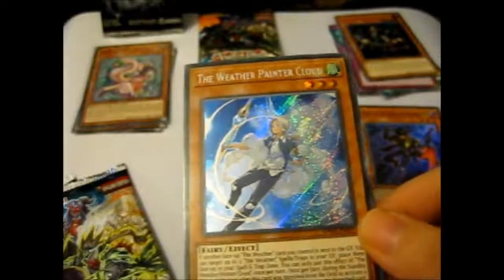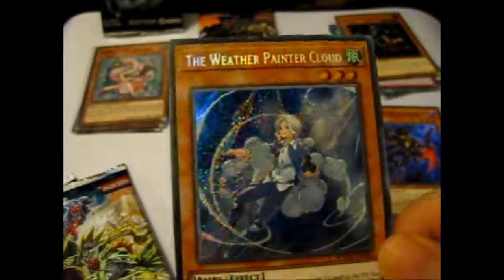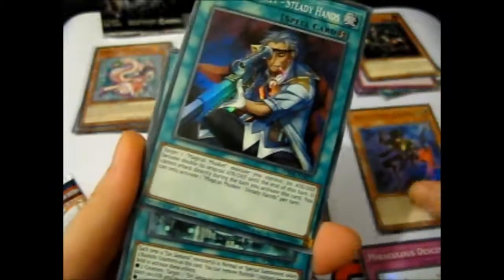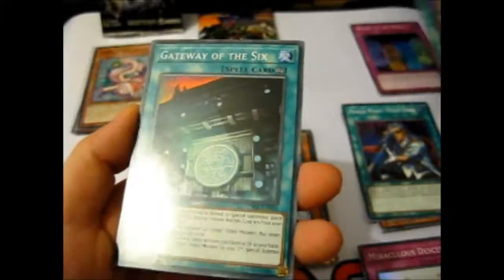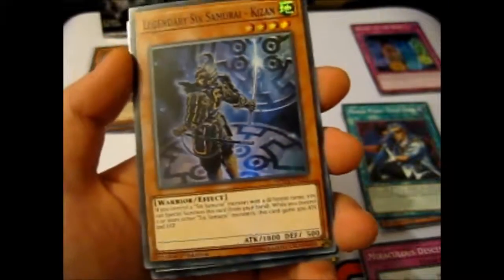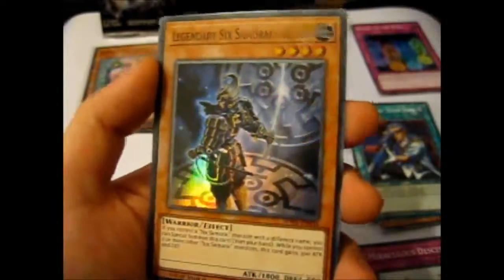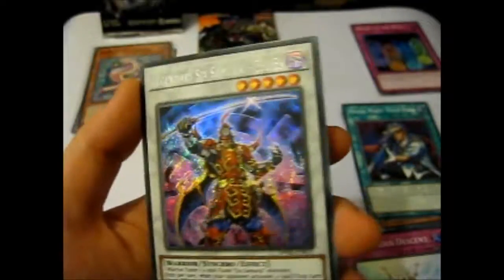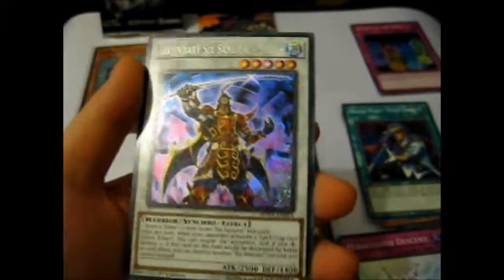Our secret for this pack is the Weather Painter Cloud — she's got a quill pen. That's awesome! So far we've got different secrets, which is good — hopefully we get all different ones. We got Magical Musket Steady Hands, which goes with the Musketeer cards. Another Gateway of the Six, and we got Samurai United. Then Legendary Six Samurai Kizen. And our secret is Legendary Six Samurai Shien — I think there's a similar art version for a different card or a previous version anyway. That's cool. Two secrets for Samurai, but at least they're different.